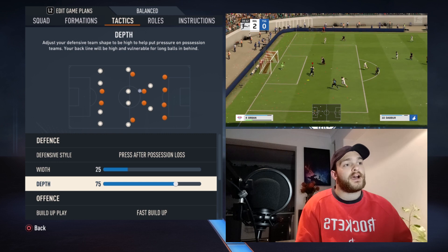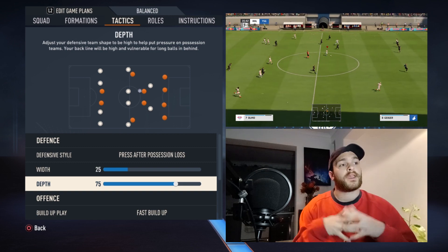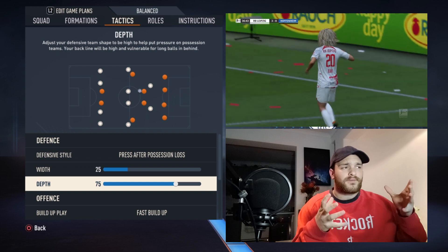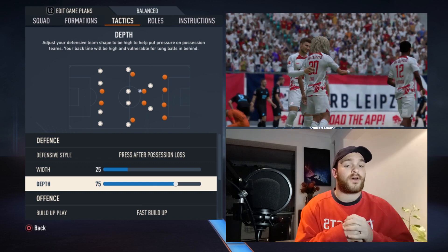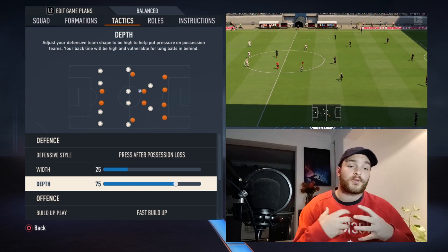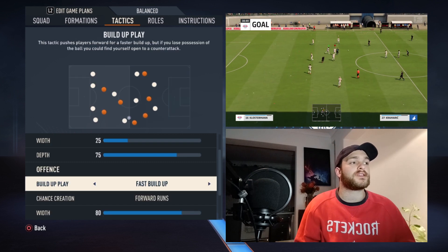As for the depth, it's a high line at 75 — you can have it slightly higher if you want. We spoke about this with the Dortmund tactics: in the Bundesliga they do like high, expansive football, and this sets the trend for this set of tactics as well. That 75 depth helps keep the opposition compressed in their own half and aids the pressing game you'll be trying to implement throughout the game.